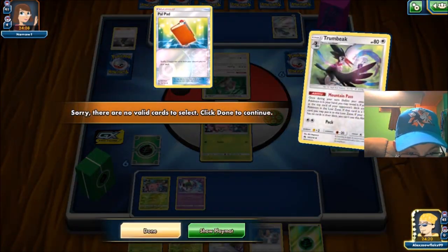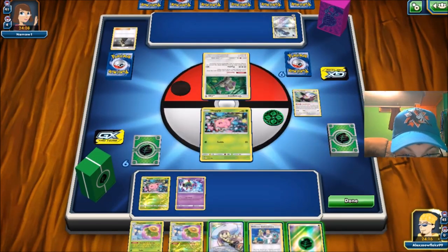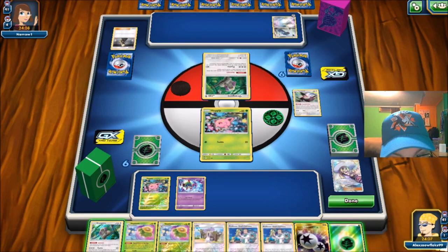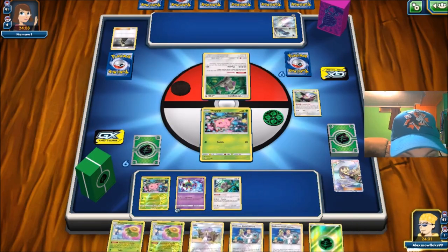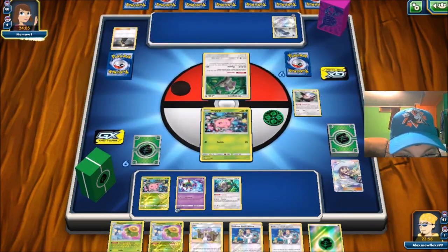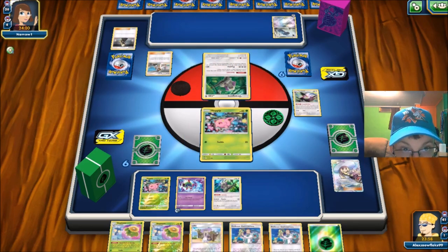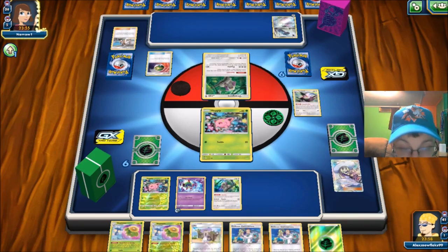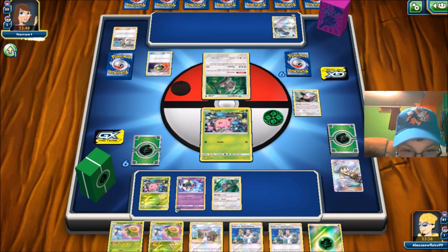Maybe I can get more Jumpluff into play turn one. We start off with a Grass Energy, which isn't terrible at all. Something's sticking on my desk here and it's driving me nuts. We're going to go for the Lillie. I'm so used to watching videos where people play Zoroarks and they're trading away all these Elms, and it makes me want to trade away — but I realize I only have one Zoroark online, and I'm not even playing Zoroark.